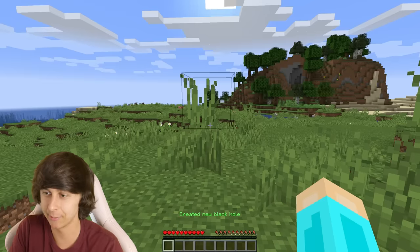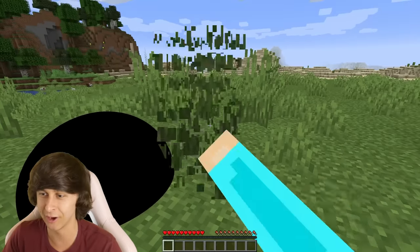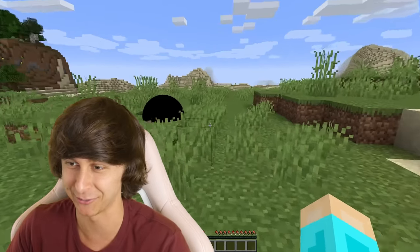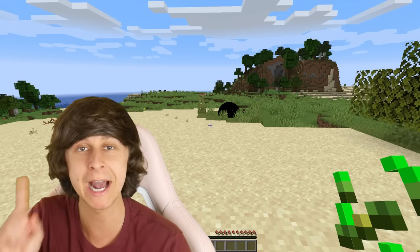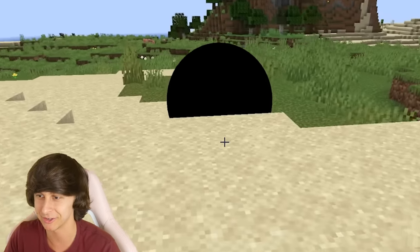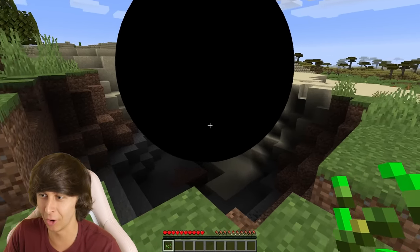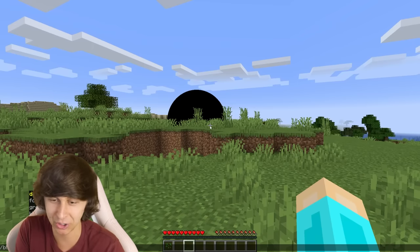The first command is black hole spawn, and when I press that it spawns the black hole. It is following me — moving pretty slow and not growing very fast, but we can change the speed. I set the speed to 100 and now it's growing much faster — maybe a little too fast. It's already starting to get bigger and it's starting to suck me in. Run!